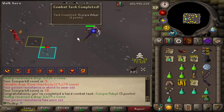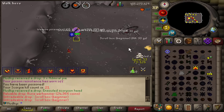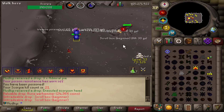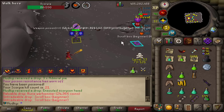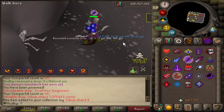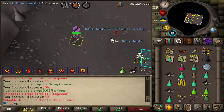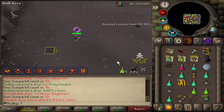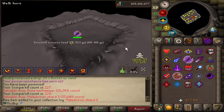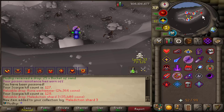I am a Scorpia Adept with 10 KC. It's essentially just freeze Scorpia, hit her, and that's the whole fight. Sometimes she gets unfrozen near the end and gets a few hits in, but I have unlimited food and she doesn't do much damage. At 25 KC I am a Scorpia Veteran. Odium Shard 3 — the Odium Ward is done. Just a matter of getting the Malediction Shard. Another Odium Shard — that's the wrong one. And there it is at 128 KC, about two and a half times the drop rate. Now we can make like nachos and dip — I was averaging 100 kills per hour so that was about an hour and 15 minutes.